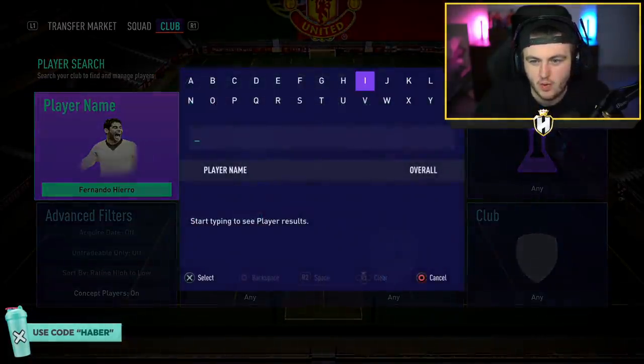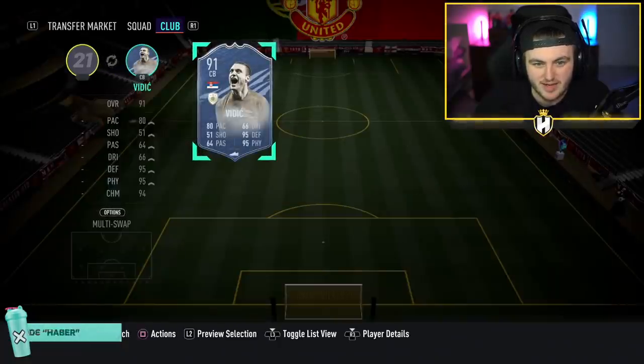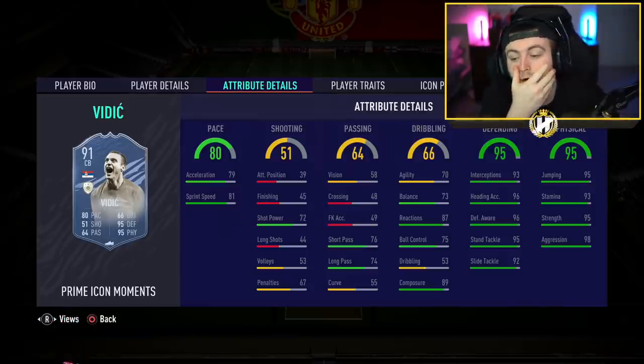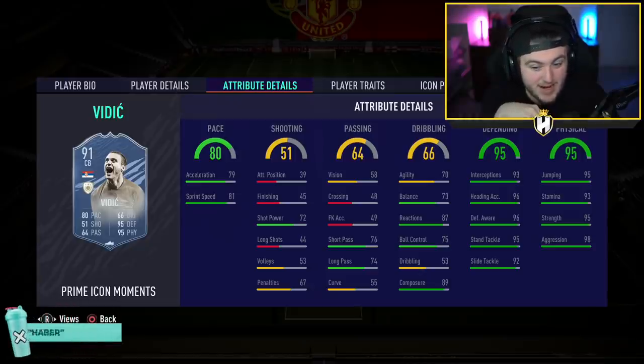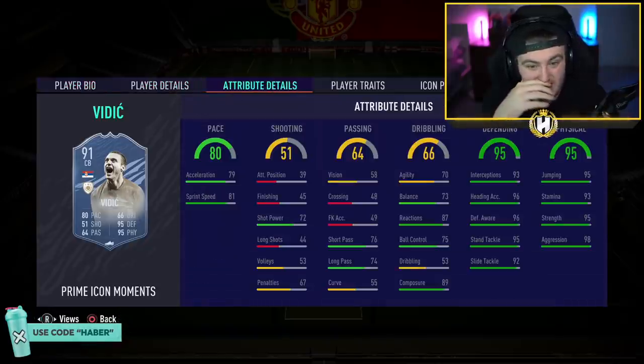I do want to have a look at Vidic, because this is one I'm very interested in — I like that dynamic image a lot. 80 pace Nemanja Vidic. Wow — that is a very nice card. That might be one of the better centre backs in the whole game. I think he'll play incredibly as well, being six foot three, medium-high. I might have to pick that card up. That is very, very nice.